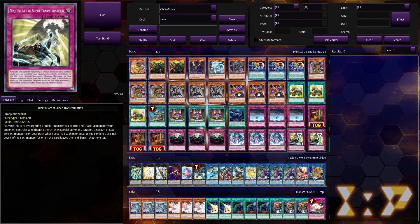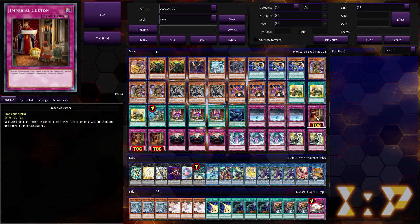They're mostly alternate targets as well as a way to let us run Ninjutsu Art of Super Transformation, which is a continuous trap that lets you target a face-up ninja and a monster your opponent controls, send them both to the graveyard, and if you do, special summon a dragon, dinosaur, or sea serpent monster from your deck whose level is less than or equal to the combined original level of the monsters sent. However, if this card leaves the field, banish that monster. It's pretty good removal — it targets but then sends, so it's fine. Run that at really any amount; I like having it at two. In order to protect our ninjutsu arts, we have the Imperial Custom trap, which basically says it's the only continuous trap that can be destroyed. It protects your ninjutsu arts from Armor Ninjutsu Art of Alchemy as well, which is pretty cool.